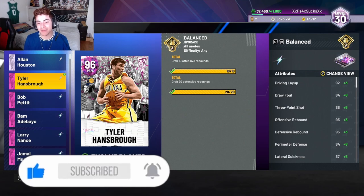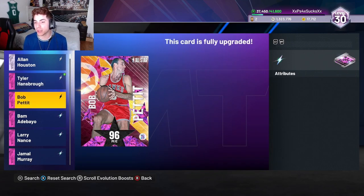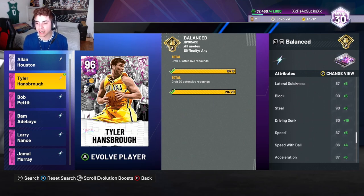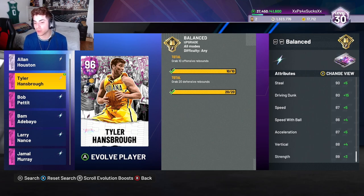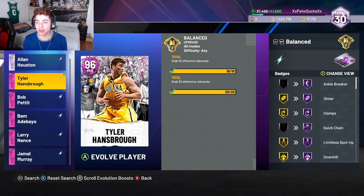All you have to do to upgrade him is grab 10 offensive boards and 20 defensive rebounds — we got them done right here. He gets a plus three to his layup, plus eight to his draw foul, plus five to his three-point shot, plus three to his defensive and offensive rebound, plus eight to his perimeter defense, plus five lateral quickness, plus five block, plus five steal, plus 15 driving dunk making it a 95, with a plus five speed, plus four speed with ball, plus five acceleration, plus four vert, and plus three strength.